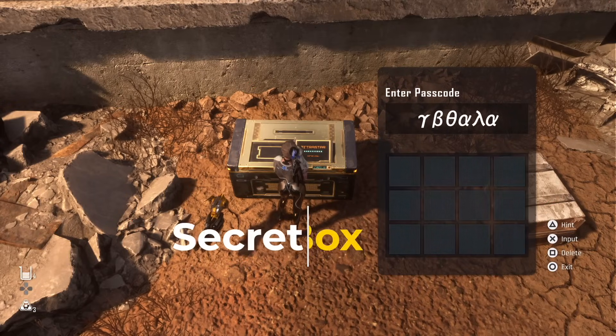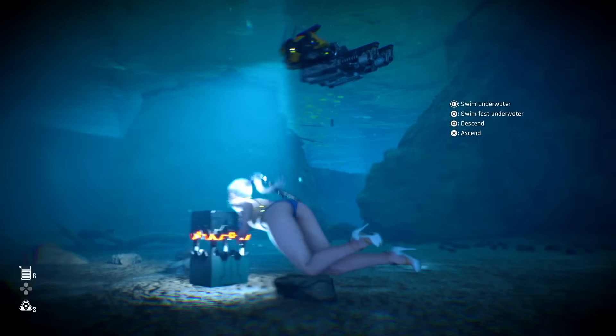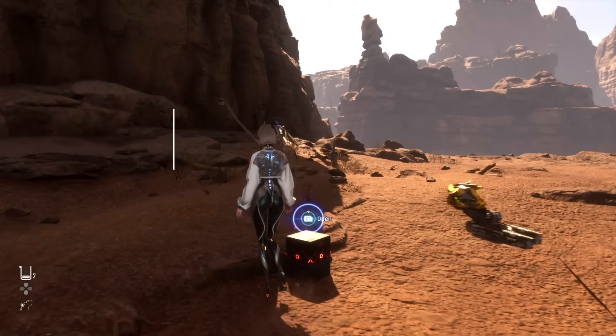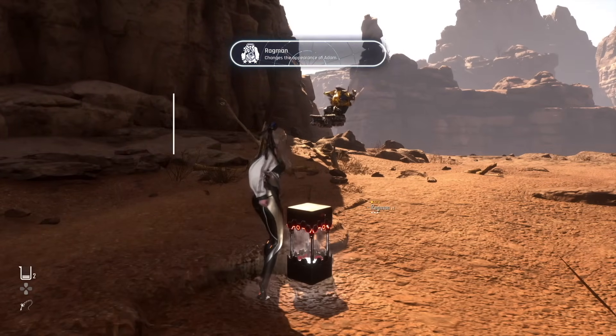This video is going to have that secret box that I found. Not only is it going to have the secret box, but it's also going to have all the brand new nano suits that you can collect in New Game Plus. No spoilers of course. Just the new nano suits and the new drip for Adam and Lily that is all right here in the wasteland. So let's jump straight into it.